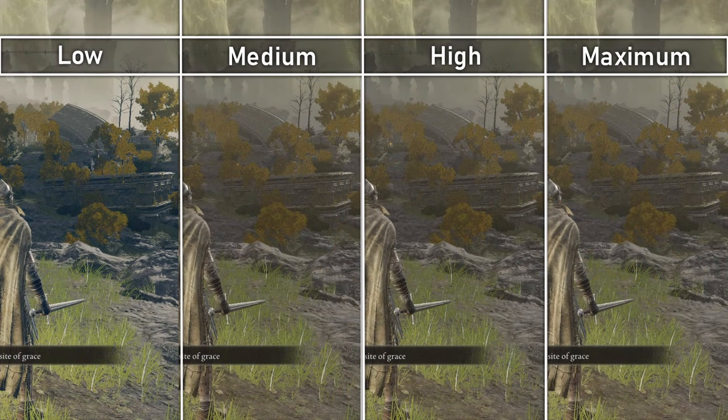Lighting quality is a broad term, so it's hard to describe exactly what this does. I noticed a big difference between low and medium, but very little from medium to maximum that I couldn't attribute to the weather systems. From low to medium, there is an orange hue shift, so perhaps this affects bounce lighting and overall visual lighting contextual to the time of day.